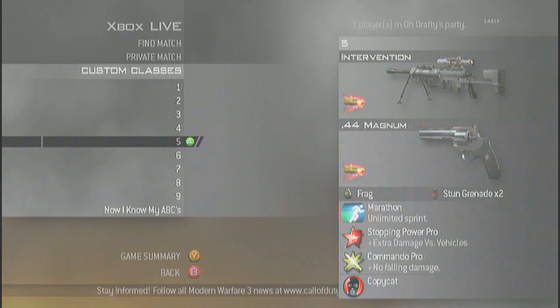Fifth class is Intervention, FMJ, Magnum, Marathon, 7 Power, Commando Pro, and Copycat.